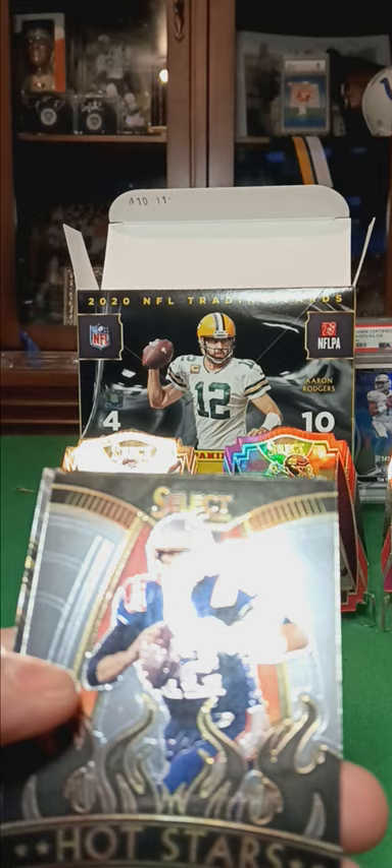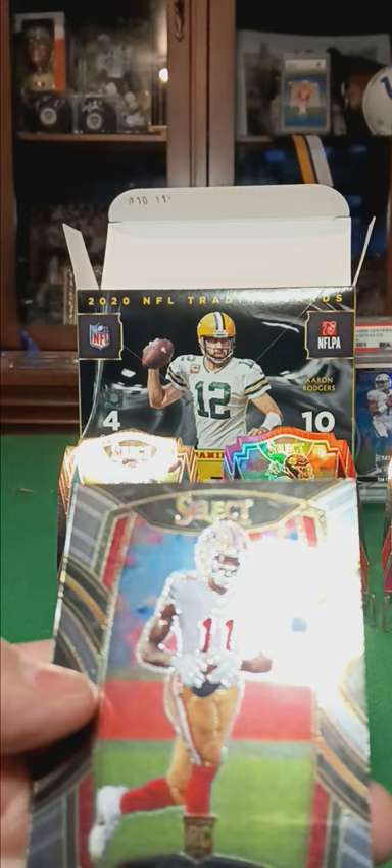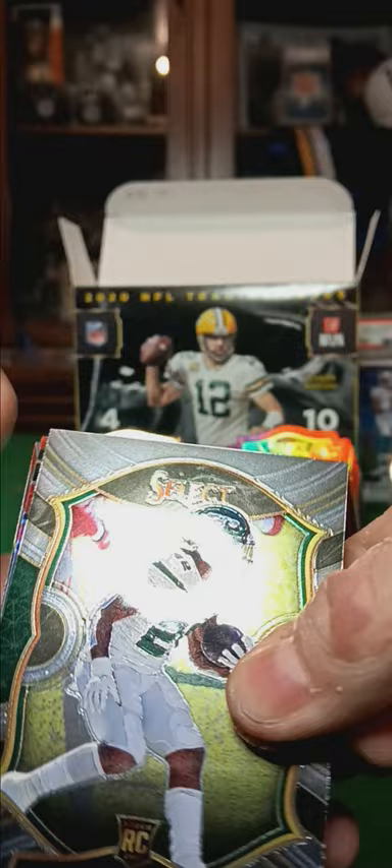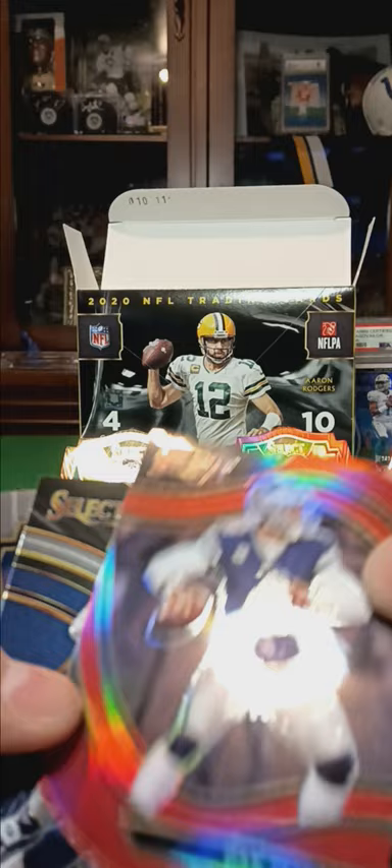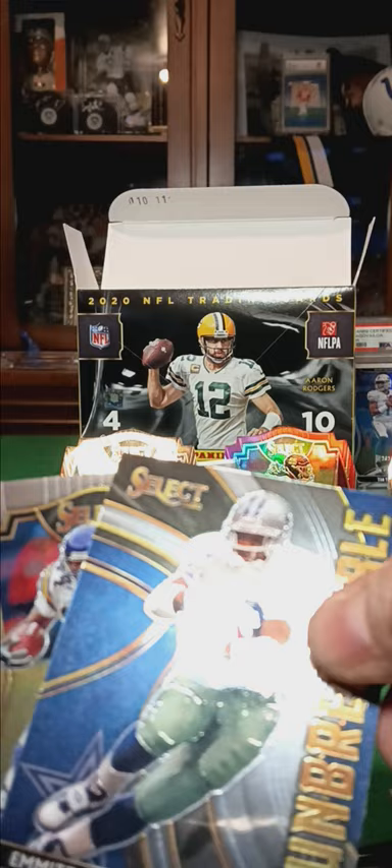And Brandon Aiyuk rookie. Last pack — let's see if there's anything hiding in here. Randy Moss on the back, so let's have a look. We got LaMiquel Perine rookie for the Jets. Dak Prescott red die cut. Unbreakable Emmett Smith. And a base Randy Moss.